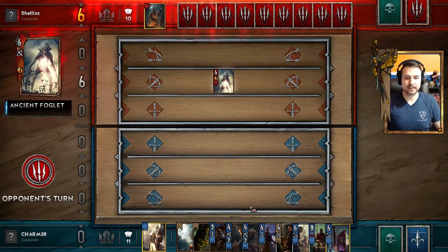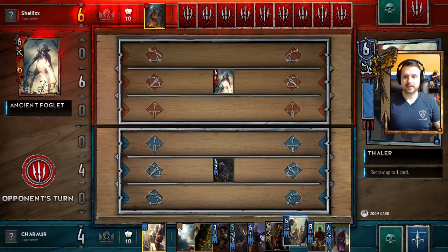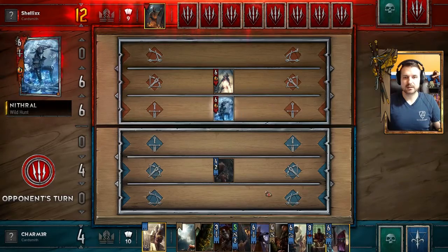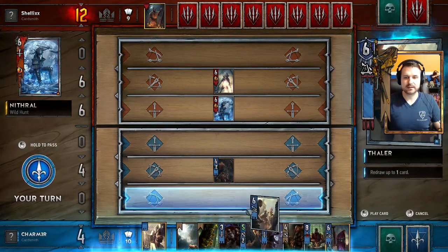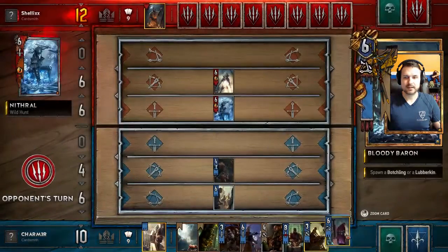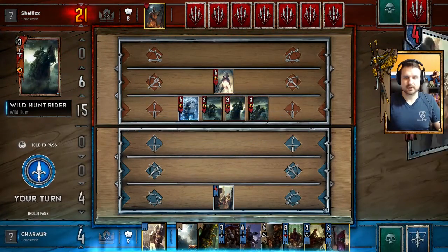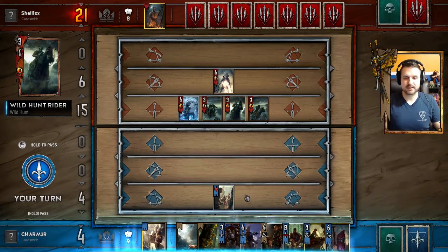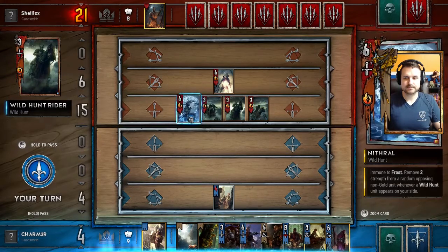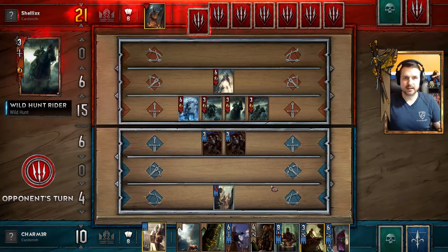Let's play the Reaver Hunter and then Thaler next to shuffle that back in, then start the Poor Infantry train. That's a problem because he's gonna Wild Hunt us. We pushed one back into the deck and then the other one died.